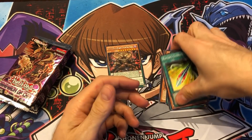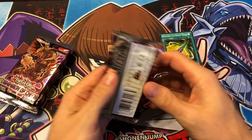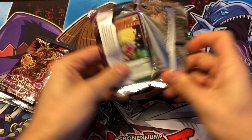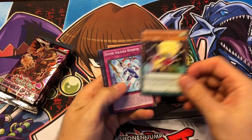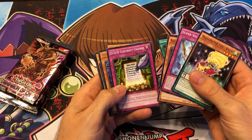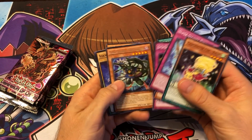These are also one of the last sets to not have a holo in every pack, which I'm a big fan of because it makes it more fun when you pull a super rare. We got another Magispector Fox. Super Soldier Rebirth. Oh yeah, the Black Luster Soldier Super Soldier I think is in here. Contract Change. Assault Blackwing Kunai the Drizzle.